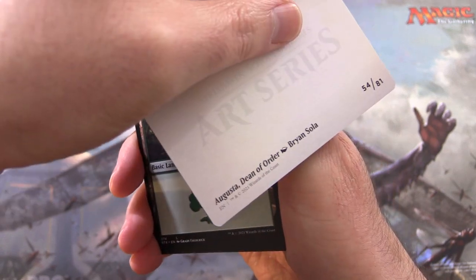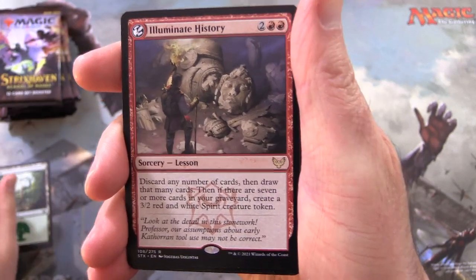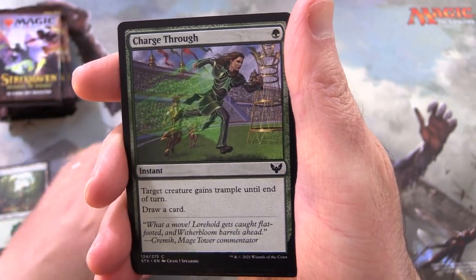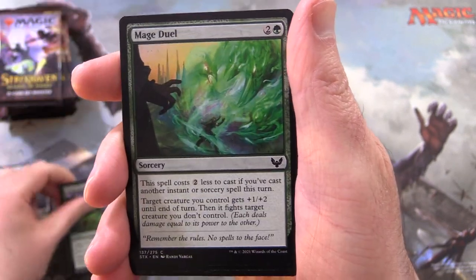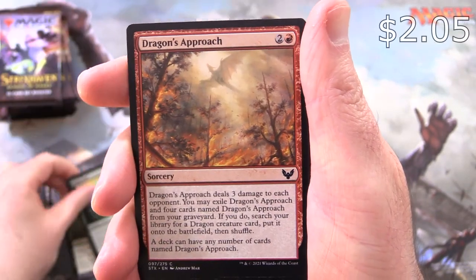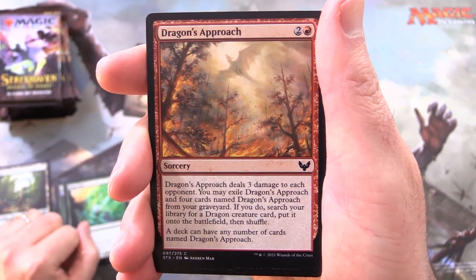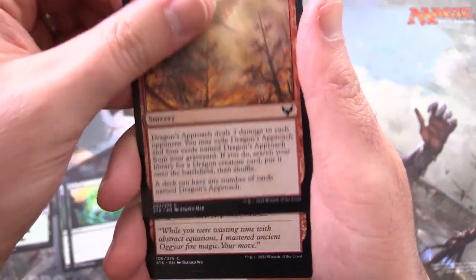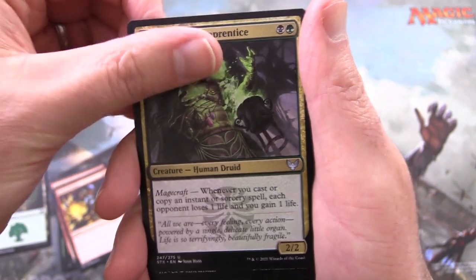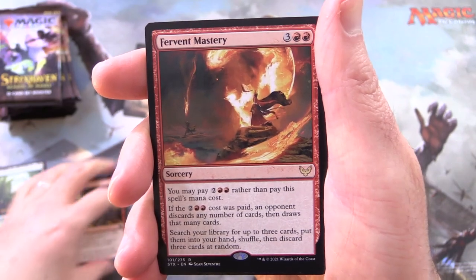First up, that is Augusta, Dean of Order. We've got a Forest and Illuminate History. We've got an extra rare here — Charge Through, Mage Jewel. Dragon's Approach — there's a nice one. I built a deck around this, so I'll chuck a link in the corner in case you missed that. That's a fun one. Heated Debate, Witherbloom Apprentice, Bookworm. And Fervent Mastery is rare.